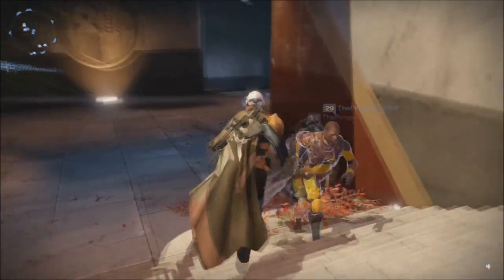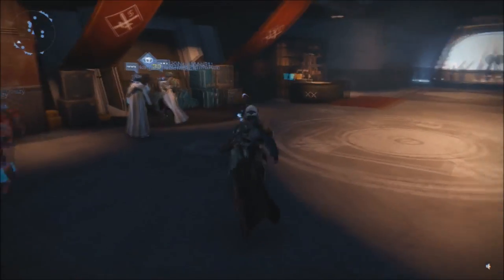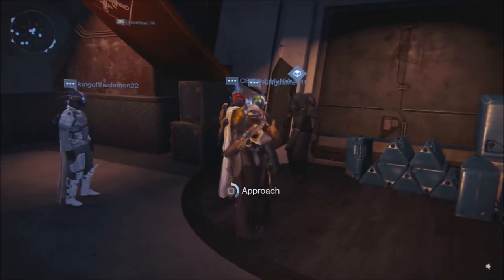To find Xur, all you got to do is just run forward here, and he is in his original spot from the very first week. Lots of people already around him, even though it is 4am.